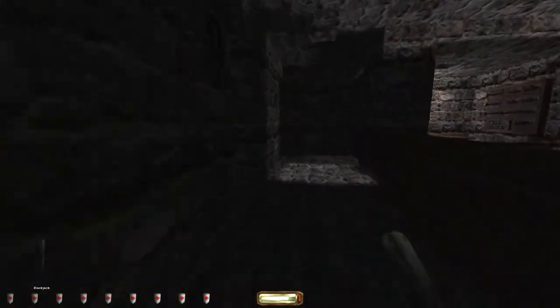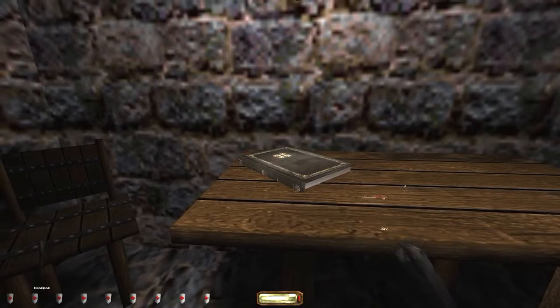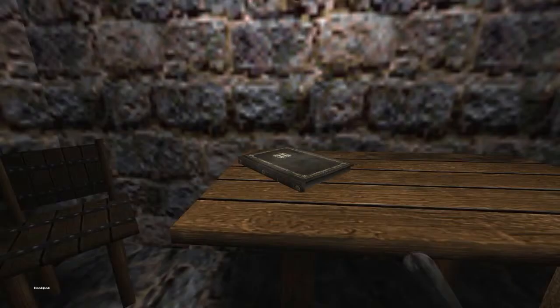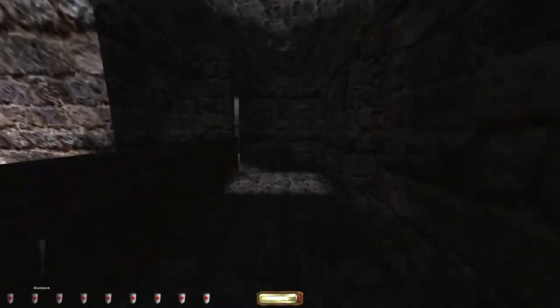And who's in there? Oh, she's just a peasant or a servant, don't know. Well, we could have a look at the list of imprisoned persons. Support number one: Randall, Dallin, Senate, and Isid — died, need righteous punishment. Okay, so he got punished. None of them is of any interest, so we just leave this place and go visit cell block number two.